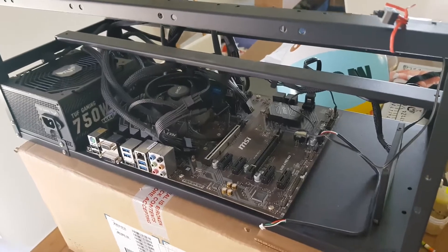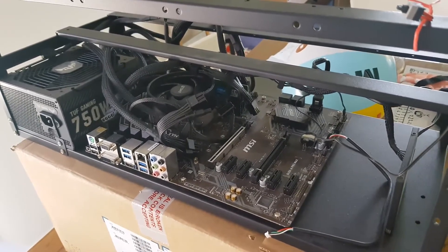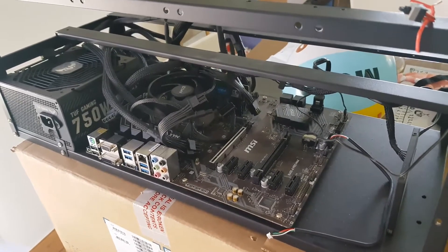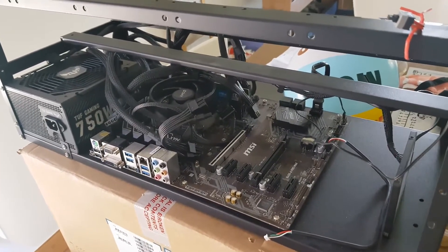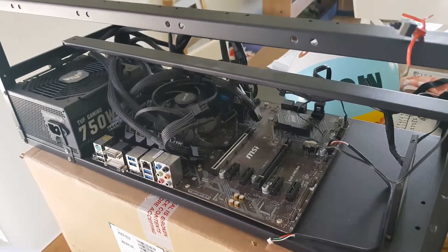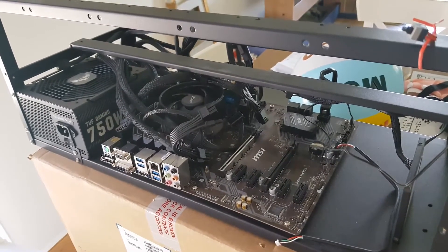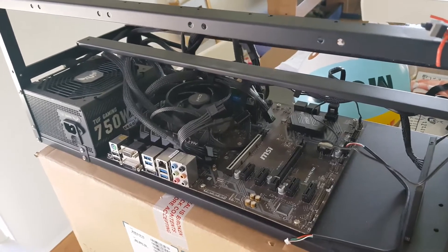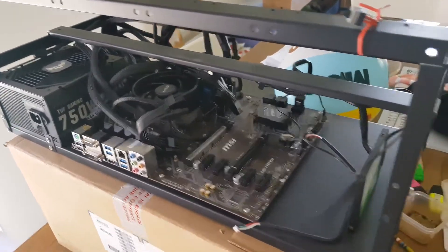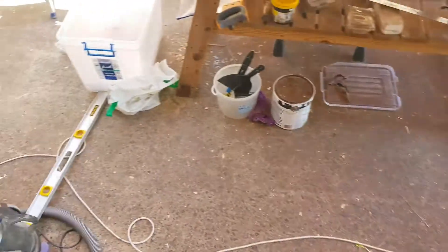Hello everybody, hope you're all doing well. Just another update on the mining garage build. I picked up this rig with the AMD card yesterday off eBay. The seller was selling down and is going to reinvest with his business partner in Argentina, where the price of electricity is three cents compared to 20 to 30 cents here in Australia. So I picked it up really cheap — happy with that.